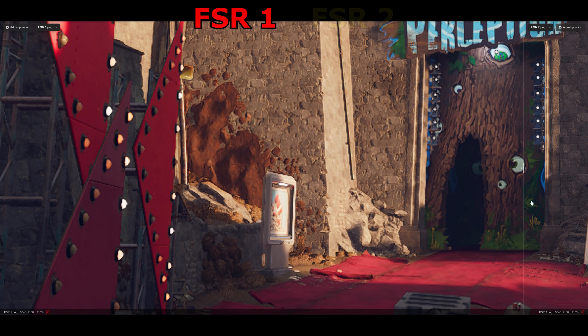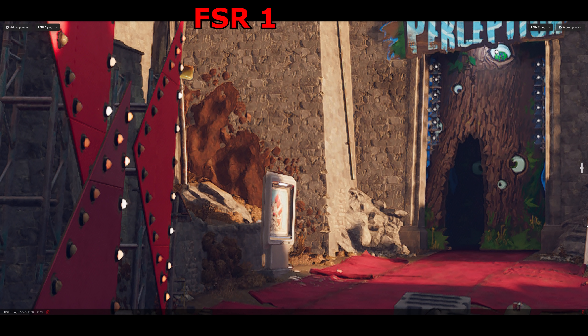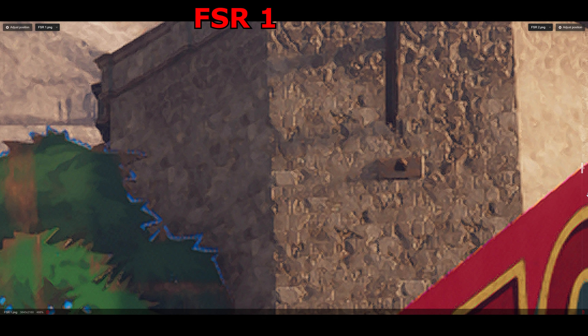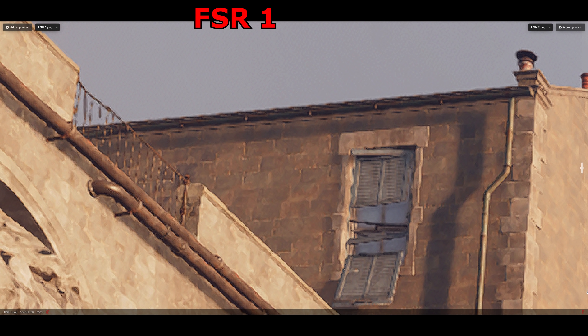Comparing FSR 2 with FSR 1, you can see that it's a major improvement. It gets rid of that fuzzy, painted look of the textures, and the bricks now look like bricks instead of whatever that horrendous mess is. It also allows for sharper, crisper edges and details, which is evident on these rooftop edges as well as on this railing just here.